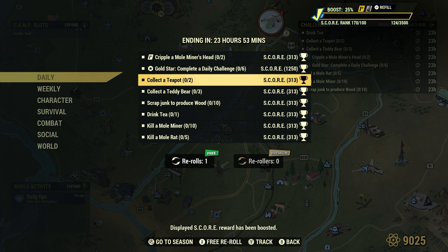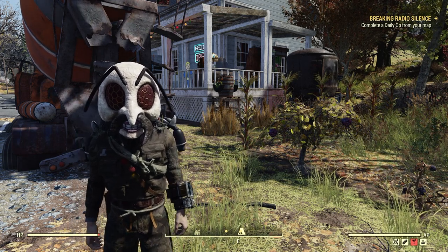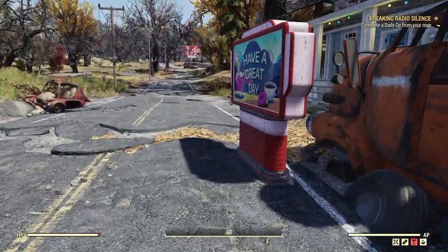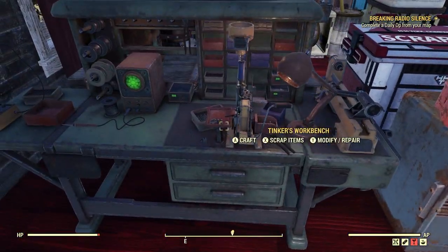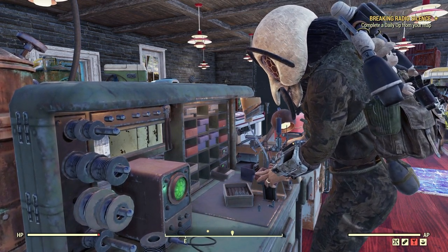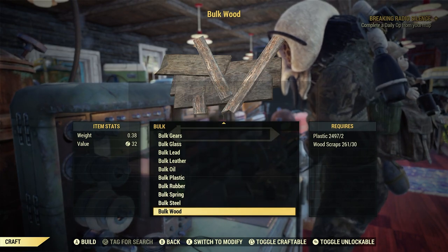There are a few things we can do here in our camp. Let's go ahead and scrap junk to produce wood — 10. Wood is extremely abundant in the wasteland; the vast majority of things will have some sort of wood component. For daily and weekly challenges, we might as well bulk wood and then scrap it at the Tinker's workbench. As long as you have two plastic and 30 wood scrap in your stash or scrap box, this method will work for you.